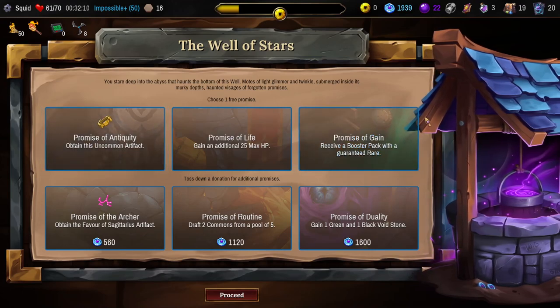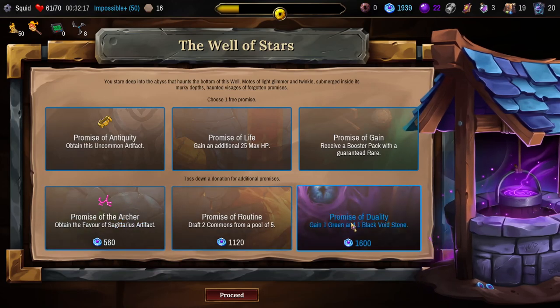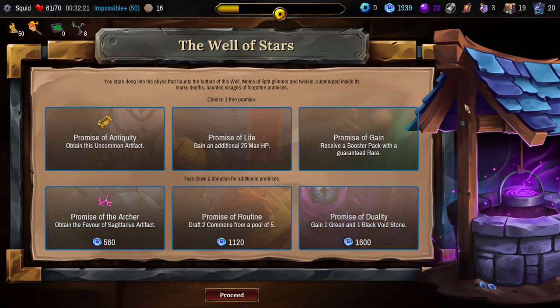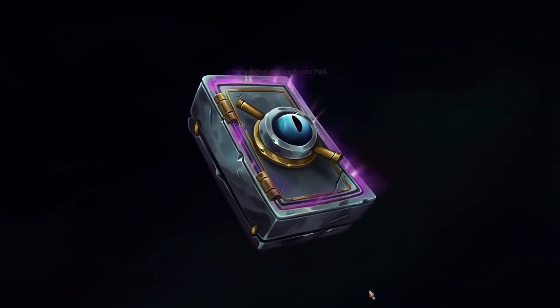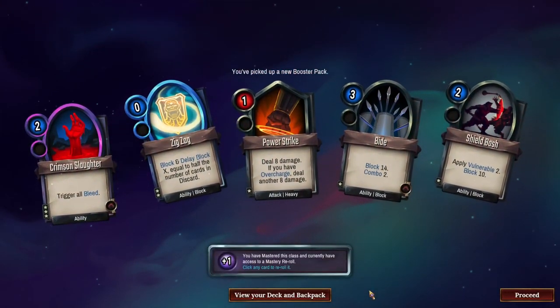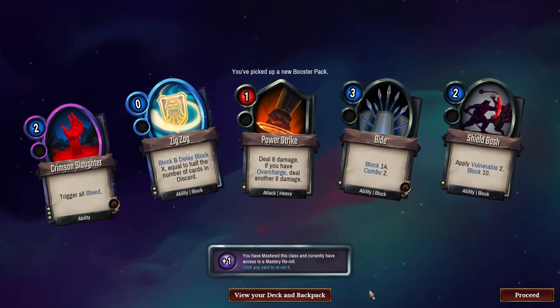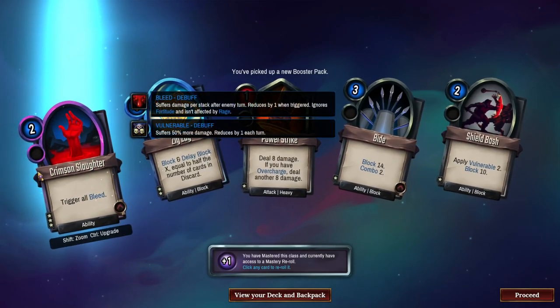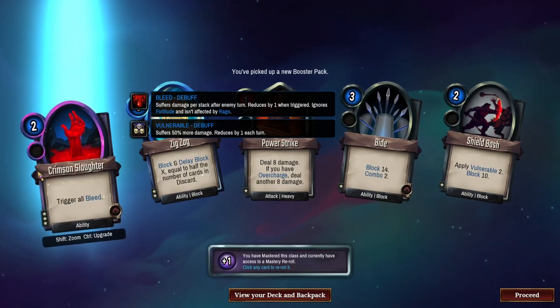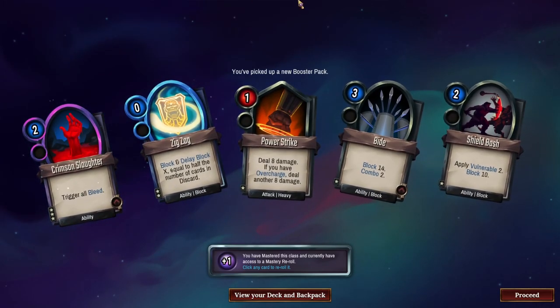I don't know what I'm looking for in a booster pack with a rare, but more cards is never bad. I definitely don't feel the need to get an extra max health. I kind of want to keep hoarding up my money for next floor and try to find a Disheveled Salesman — get a free rare out of him. It's really expensive. We'll take the booster pack. Crimson Slaughter — another Bide, that's awesome. How bad do I want a Crimson Slaughter? I mean it's pretty good, especially if we upgrade it. Using that in tandem with the Sanguine Stopwatch could be an awful lot of bleed triggers. We should probably keep this and try to upgrade it. In which case I'm just going to roll the Zigzag.